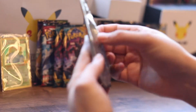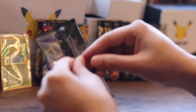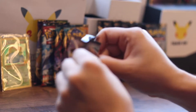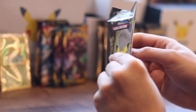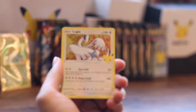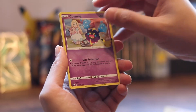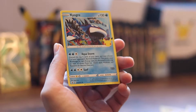Third pack, baby. Can we get another base set? Can we get the Umbreon? Can we get the Team Rocket? Can we get the Solgaleo? Cosmog, Professor's Research - nice. And a Cryogonal.